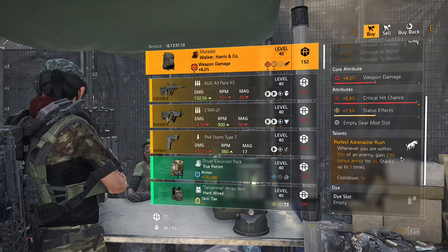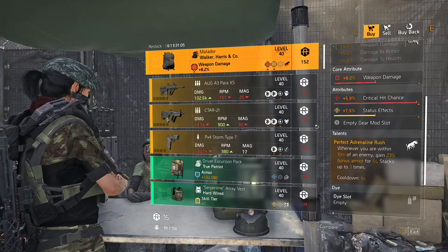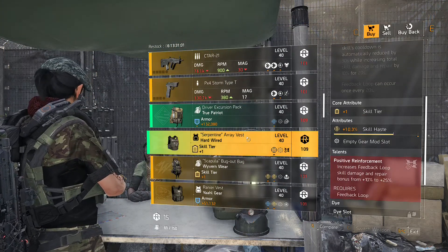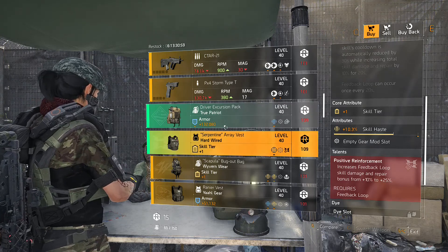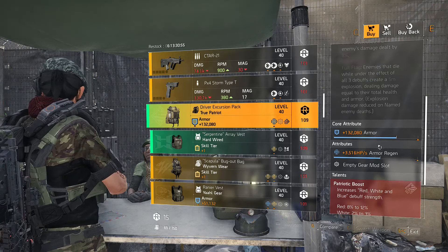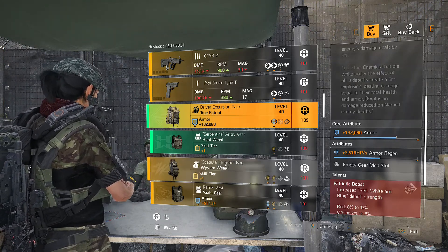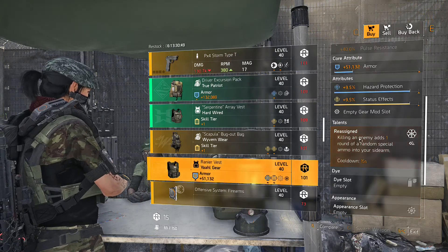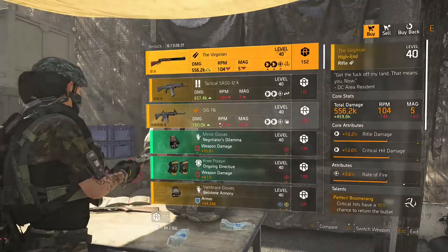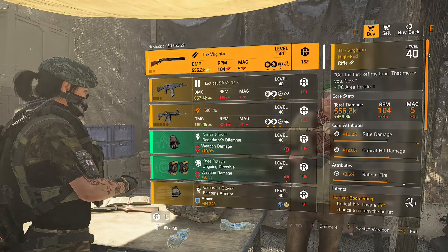We also have the Hardwire — if you don't have that, pick it up. There's also a True Patriot piece here, though I'd probably just swap it out for a Memento if I was running a True Patriot build. We have the Yaw gear as well, but it didn't roll with great talents and the stats aren't great either.